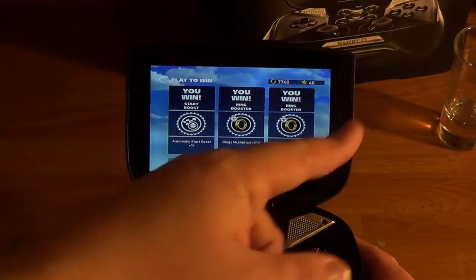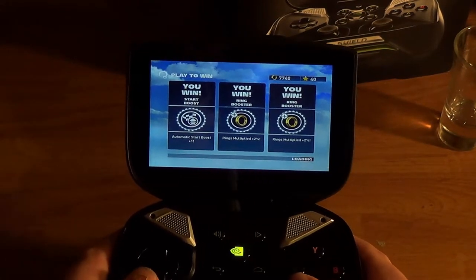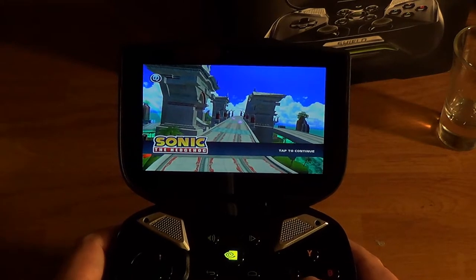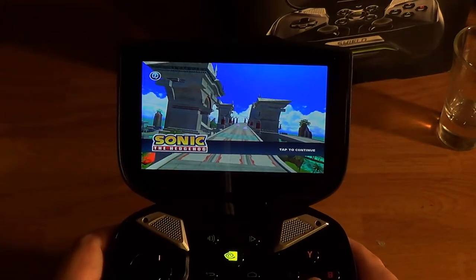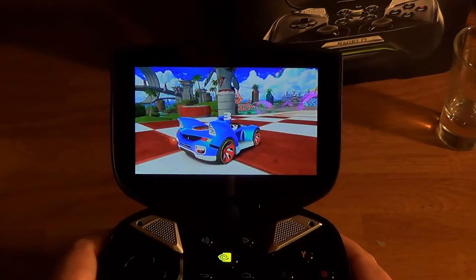On the Shield, it shows the buttons off the screen — that happens with a lot of people. Maybe a cell phone issue. It seems like most people with cell phones have that issue, instead of tablets.